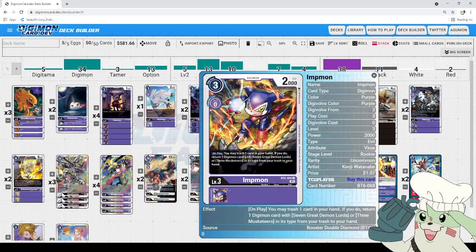Next up, we got the new Impmon introduced in this set — great for recycling your resources. It's three to play, 2,000 DP, and on play you may trash one card in your hand; if you do, return one Digimon card with Seven Great Demon Lords or Three Musketeers in its type from your trash to your hand. With this you're practically running eight Bielzamon, or double of any other Musketeer. It's great for the grind game — you don't have to hold onto your Musketeers because this guy offers a way to get them back late game if you play aggressively.